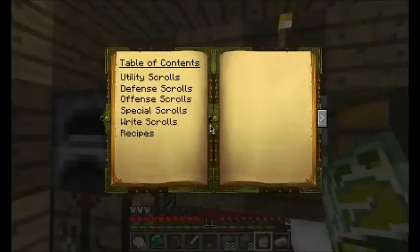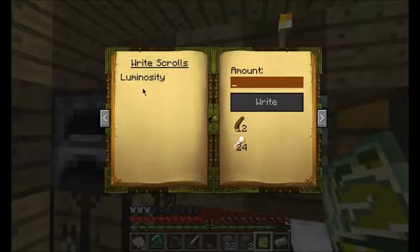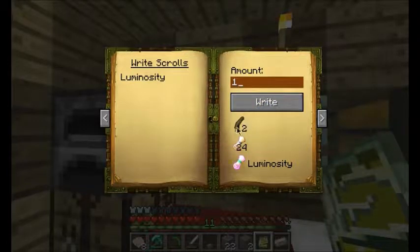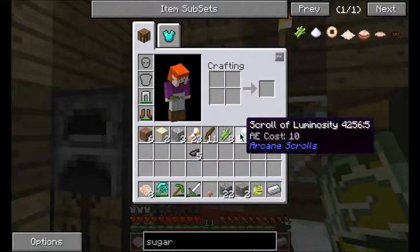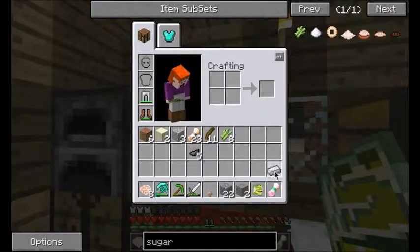Now we go back into our book, and if we go to the right scrolls section, you can see we have these objects in our interface where you're ready to craft something. We'll just click the scroll, and as you can see it's highlighted over here, so then we just choose the amount we want. Every scroll costs one quill and one blank scroll. Let's just make one right now — and we'll have the scroll of luminosity.